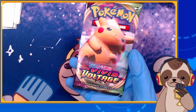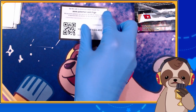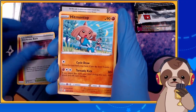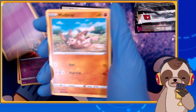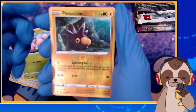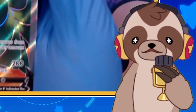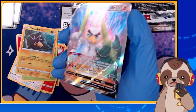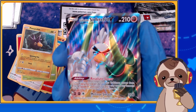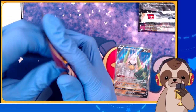Let's move on with our next set — Vivid Voltage! Gotta see if we can get any Chonky Chew, am I right? Let's get this first pack started. Here we go: Fire Energy, Sir Fetchd, Togepi, Cottonee, Ponyta, Slugma, Mime Jr., Exeggcute, reverse holo Pinchurchin — and Galarian Sirfetch'd V, and it's a full art as well! Look at that big bird. I love the eyebrows — it's a unibrow!